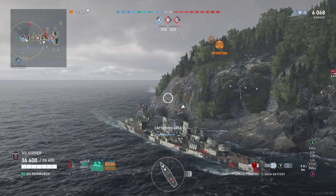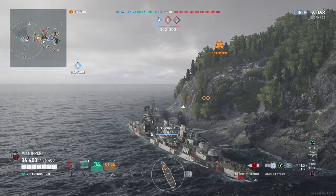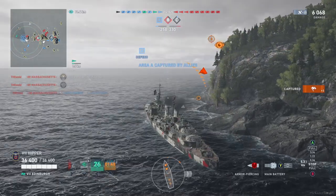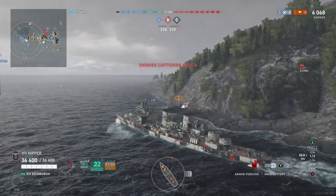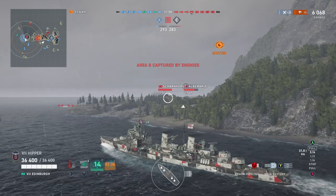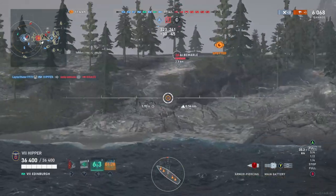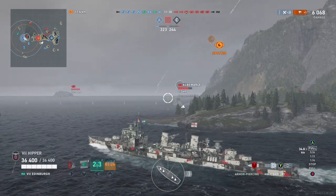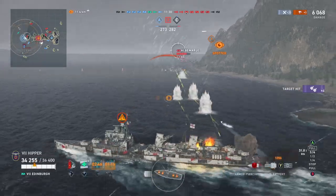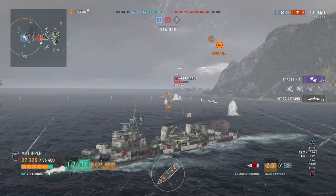Priest is out on the flank spotting, and I just need to finish this cap. Then I'll try to take care of the Albemarle that's just around the corner — he's desperately trying to reverse in and stop me from capping. The Albemarle player obviously plays this ship quite a lot, because he angles exactly the way you're supposed to. The only way I can take this guy out is with torpedoes, because his middle section armor is really thick and he's not giving me any broadside.